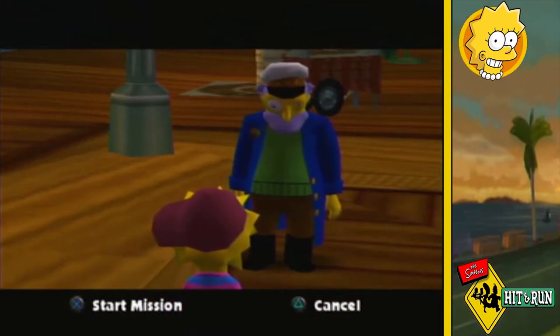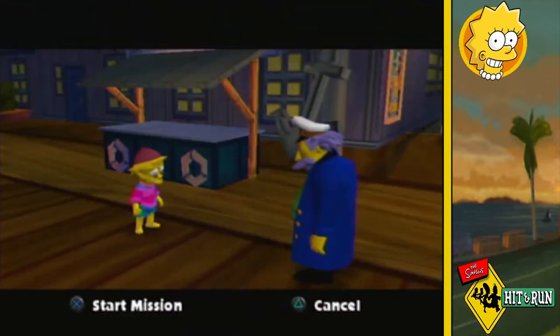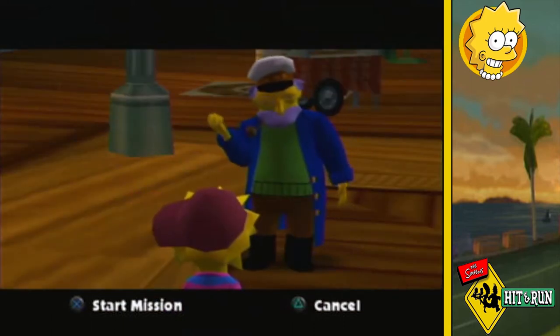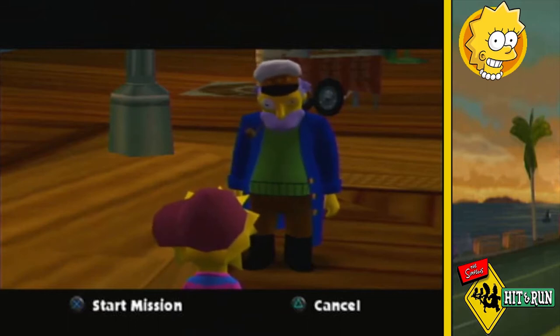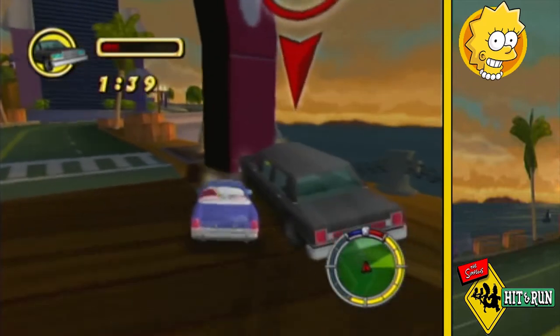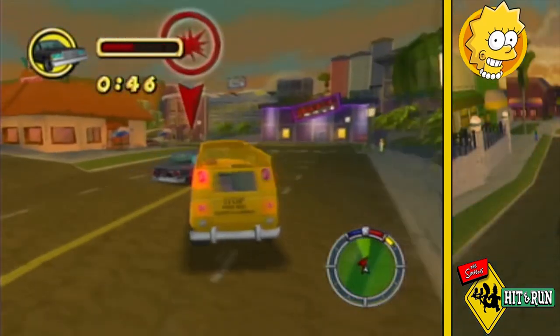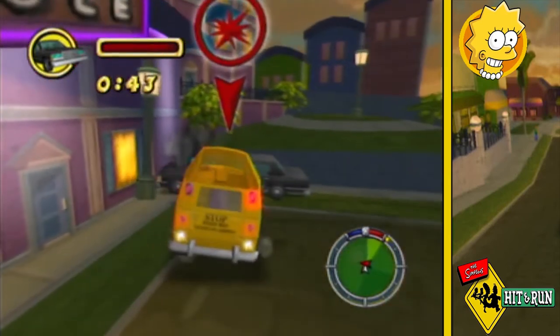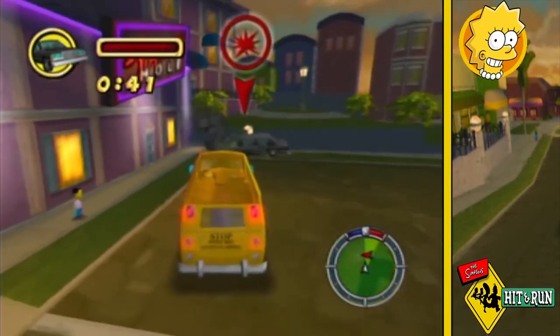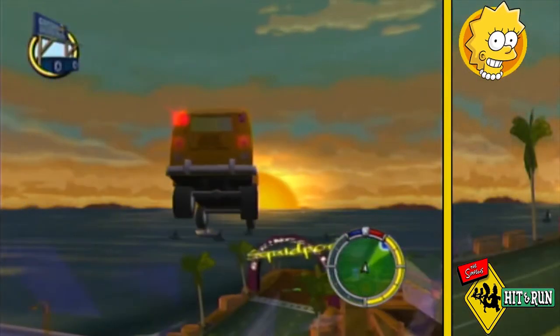The captain reveals Bart was in a long black limo — and there she drove. My next mission is another destruction-based mission where we go and commit the crime this game is named after. After frankly not a long period of time, all the limos are destroyed and I head back to the sea captain.